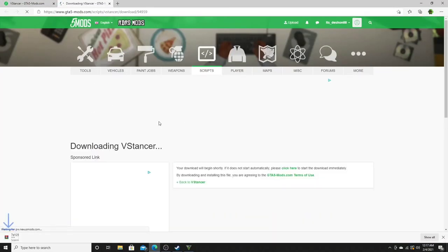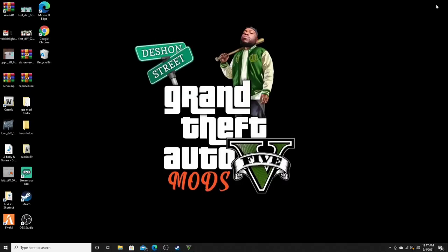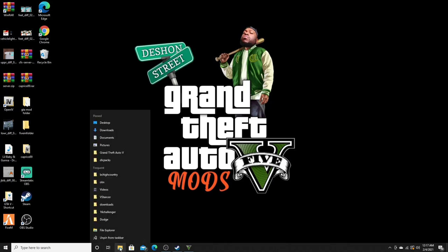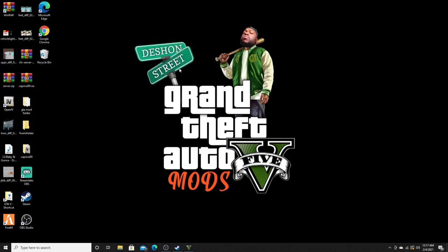So let's go ahead and hit the download button. Once that downloads, that's all we need from here. Let's go ahead and exit out of the internet, and we want to pull up our GTA 5 directory. Go here — it should be bookmarked. Mine's right here. Pull it up. There's my GTA 5 directory. Just in case you don't have a bookmark, I'm going to show y'all how to get to it.